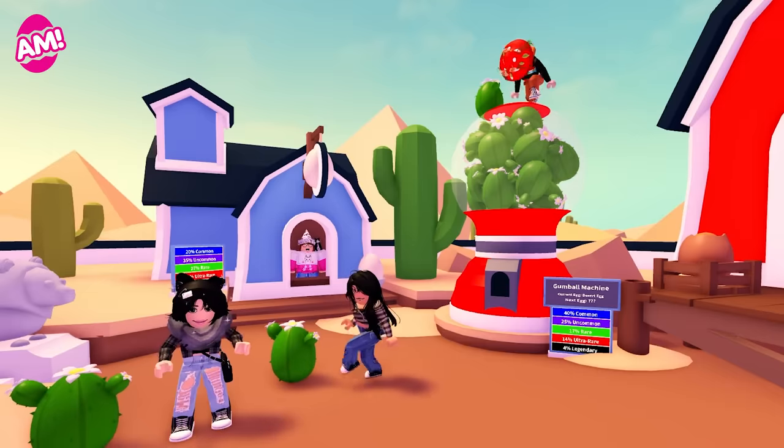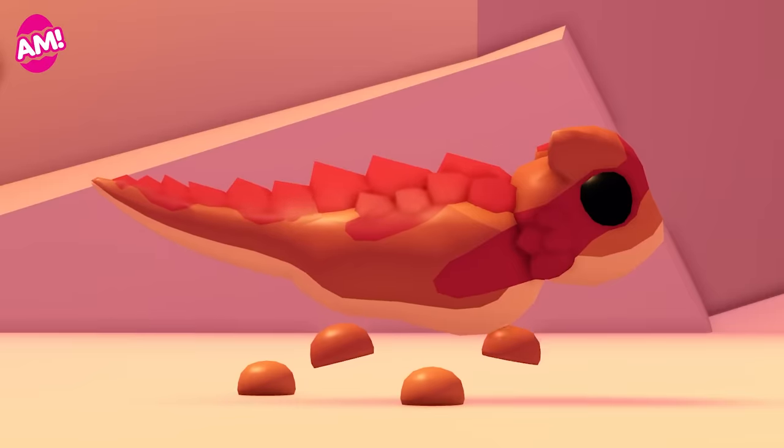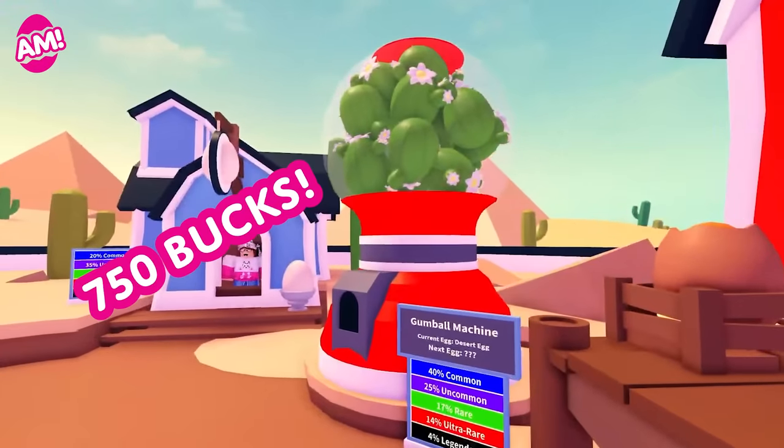Join us and the rest of the Adopt Me community as the countdown ends and we celebrate the desert egg update with a worldwide hatch party. Wherever you are, you'll be able to get the new desert egg for 750 bucks and start building your collection.